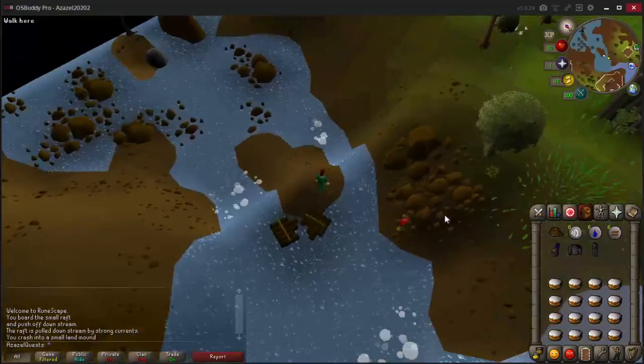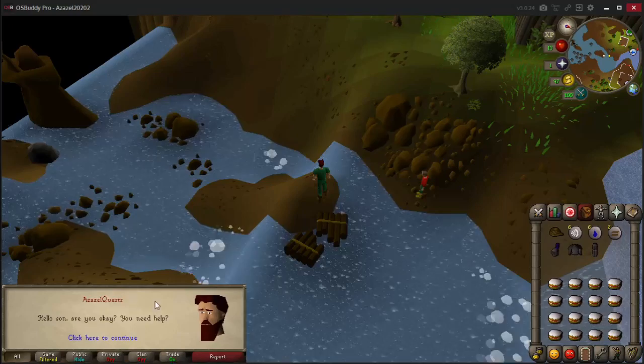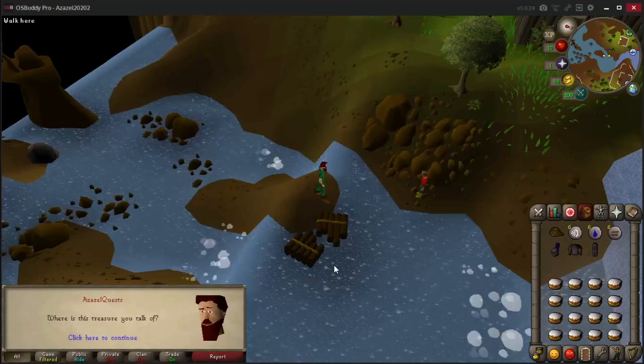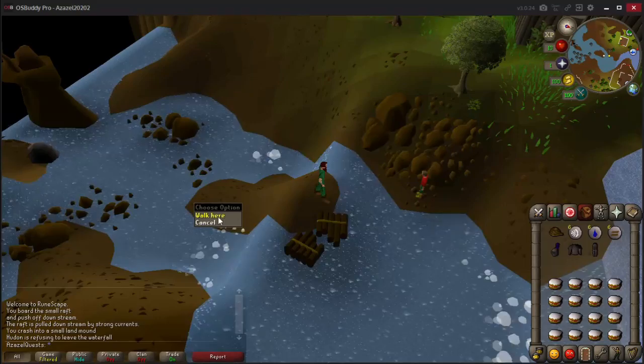After a brief pause you will end up on this small island and you will automatically enter dialogue with Hudon, or you can click to talk to him. He'll be quite sarcastic and rude, he'll mention a treasure, and you offer to help but he says he's fine because he doesn't want you taking his treasure.